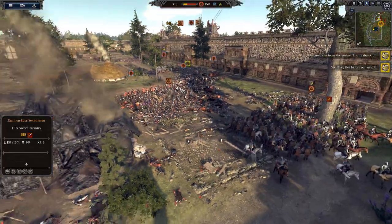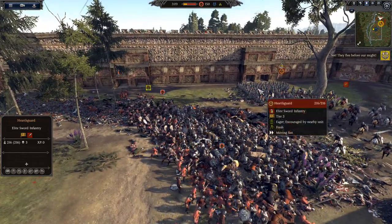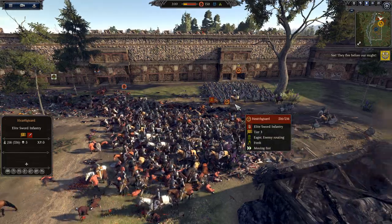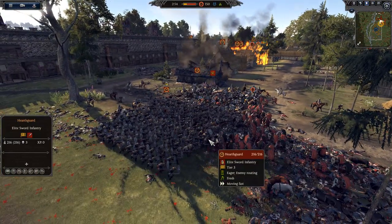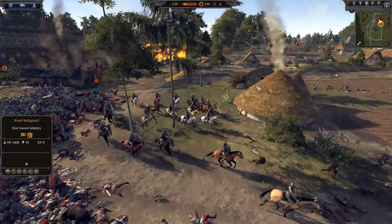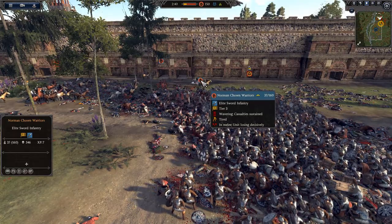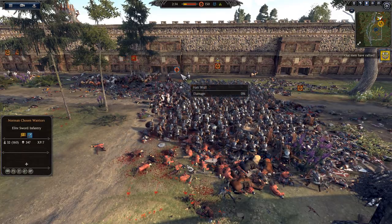This is getting really close. Noble Cav still cycle charging around. The Elite Swordsman here has 158 kills. The defenses look like they're getting ready to break completely on this flank with the general charging in. This is surely over. The Noble Cav was actually able to make their way through. The Norman Huskarl General is running away to the other side. The Noble Cav has broken through - Chosen Warriors trying to fight as best they can, but it's not going to be enough.